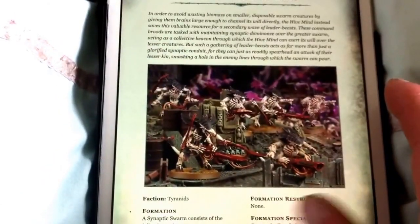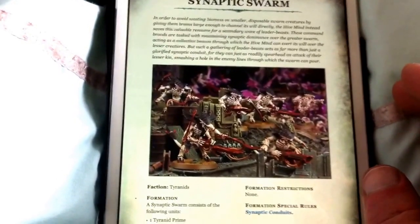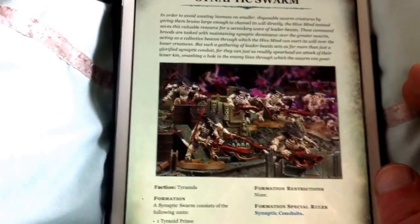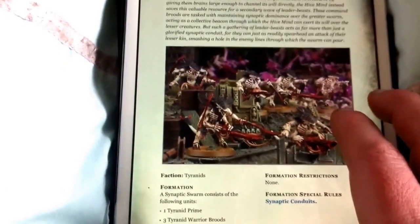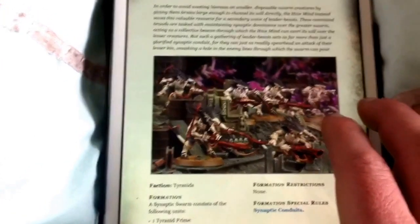Moving quickly on, we have got a Warrior-type one which is a real disappointment because I was hoping a Warrior one would be so much better. But it's fairly basic - it just gives your Warriors a bigger synapse range of 18 inches, which is quite cool. It consists of a Prime and 3 Warrior broods, so not bad.